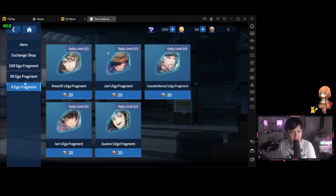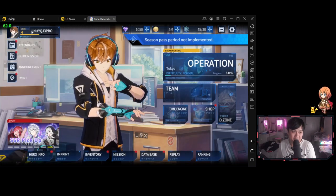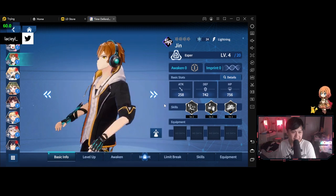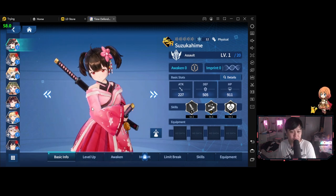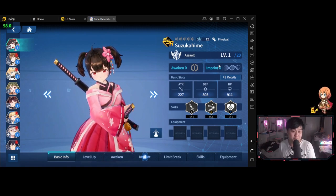I stumbled upon a shard system — I hope it's not what I think it is. It looks like on the end we have a season pass, but it's not been implemented. I clicked into the unit inspector. Honestly, I really like this — it reminds me a lot of PGR, but it feels a little bit more personable. Generally speaking it's pretty straightforward. I see awakening, I see imprinting — I suspect imprinting is probably going to be for your dupes or potentially shards, and awakening is kind of like your elite specialization.